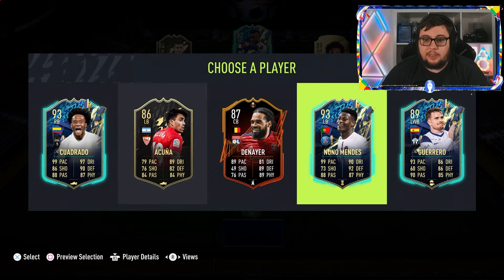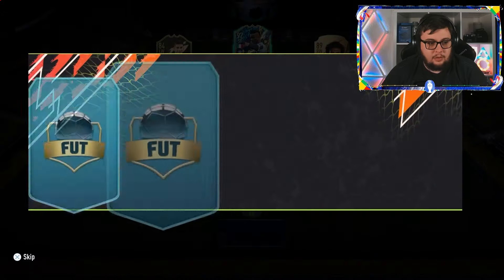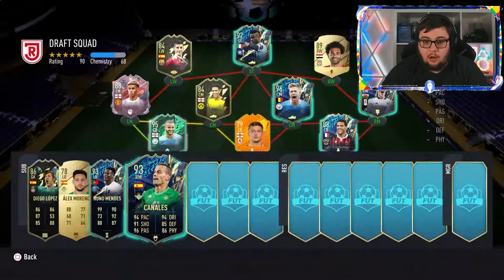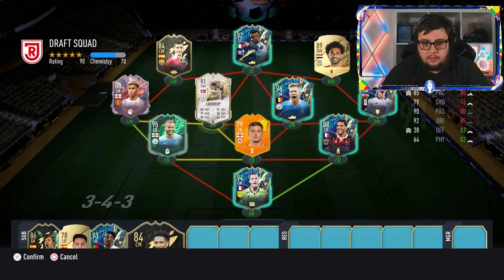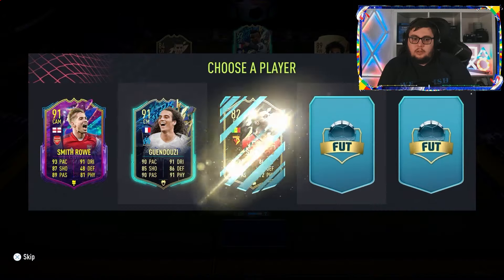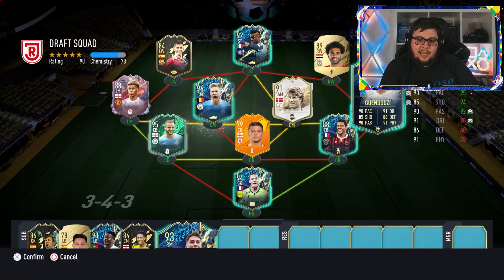Tineo, Acuna — we'll take rating. No Portuguese available. I'll take Nuno Mendes though. We do get our first icon — it's two ratings lower than Canales, but Laudrup will give us full chem. I'll take Laudrup — gets the link to De Bruyne. And 91 rated Gwendoza — I could put Gwendoza at right mid and still get the chemistry. How about that?